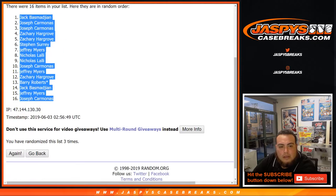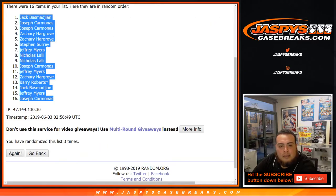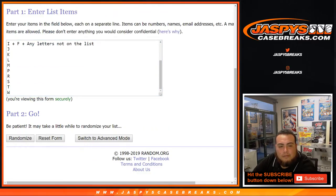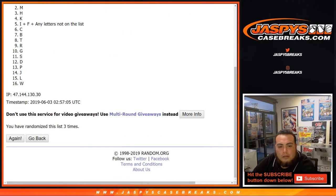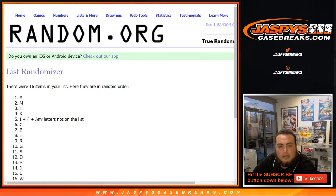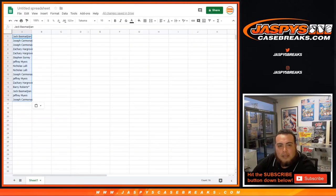Jack down to Joe. And we got three times here — one, two, three — three times. A down to W. Now I'm not sure which letters are the best to get.